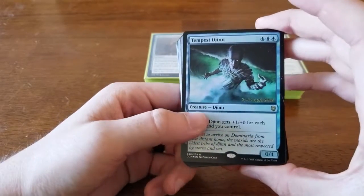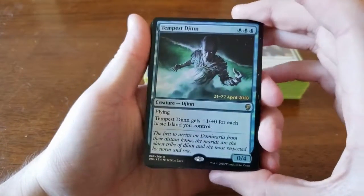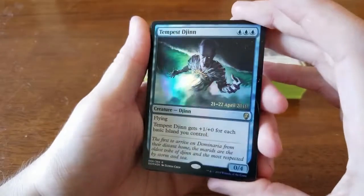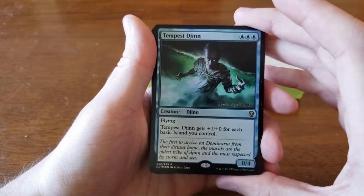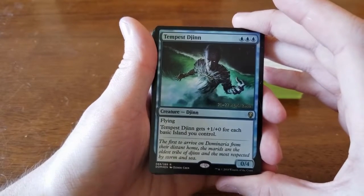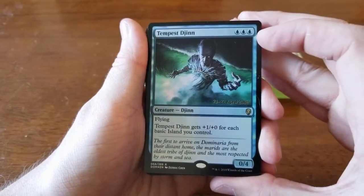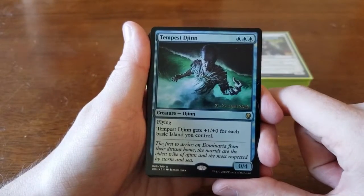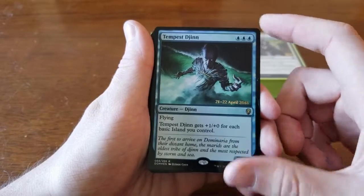We're going to start with the rares and uncommons we didn't use. This was one of the rare promos — it has the date stamped in gold ink. It's the Tempest Djinn, which is subpar but okay. Three blue, 0/4, flying. Tempest Djinn gets +1/+0 for each basic island you control. We didn't play him because he's very heavy on blue mana — you'd have to play either a two-color deck heavy in blue, or mono-blue, to use him effectively.